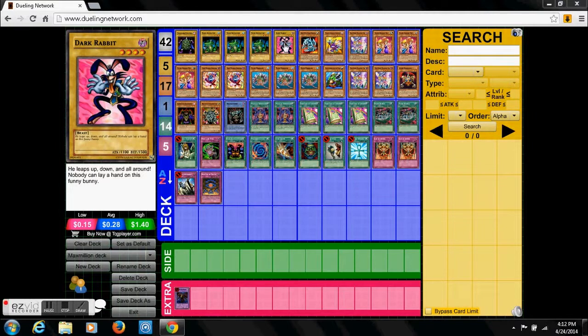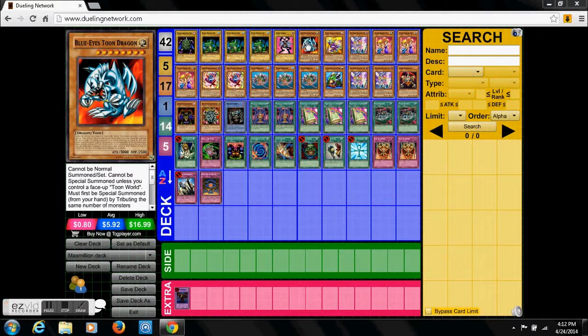Dark Rabbit — probably wouldn't pick this as his favorite card, but it definitely looks good. It doesn't have any effect. Toon Blue Eyes here is probably the most powerful Toon.